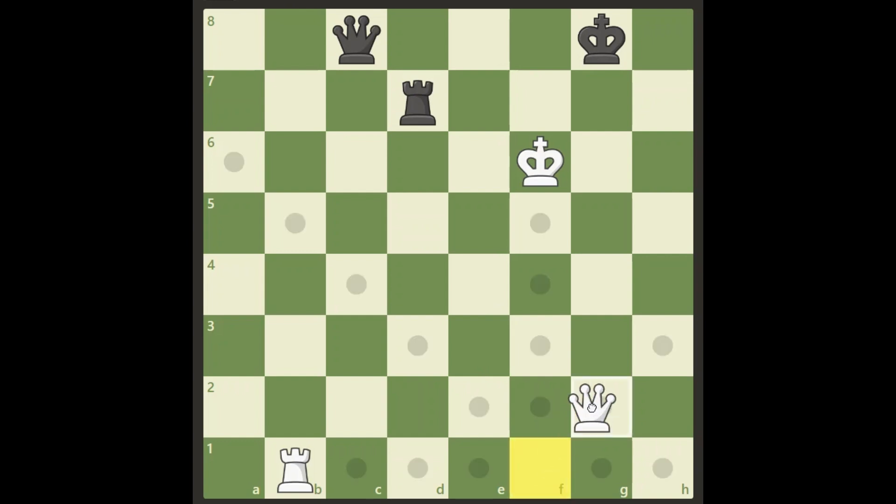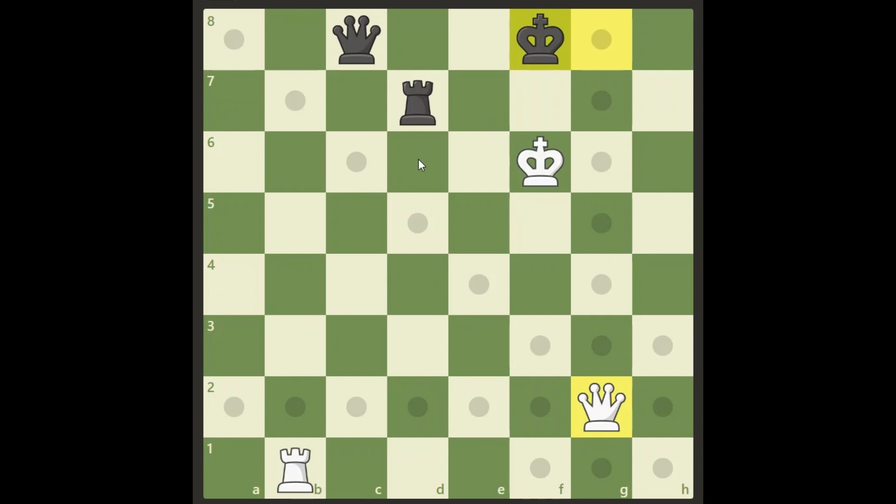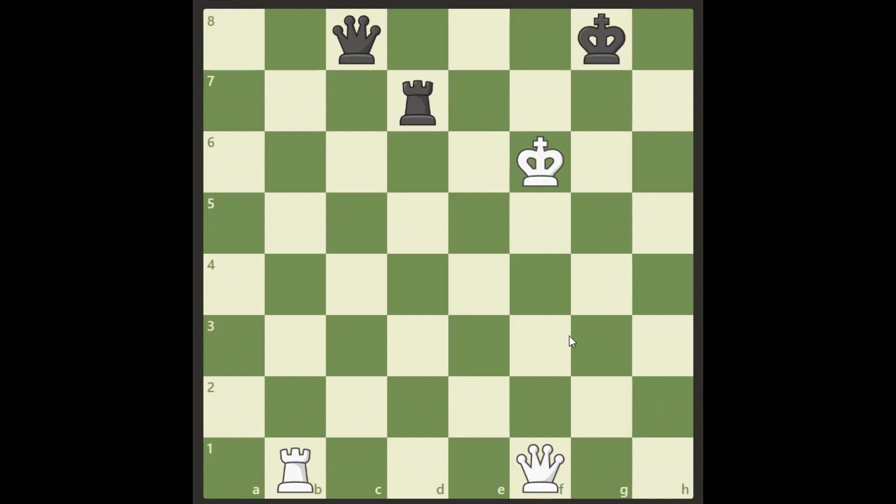The queen has to be moved and we have to check. We have to give a check in order to stay on the run and keep the initiative. Queen g2 check looks good because then we can open up for our rook. Of course if black goes to the h file we follow up with a check. But actually queen g2 check is losing — black plays king f8 and we have no more checks, just losing the initiative.